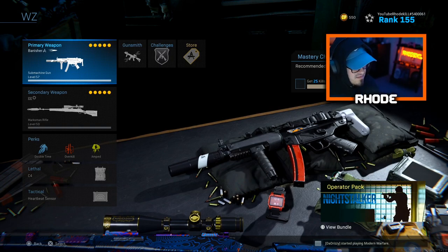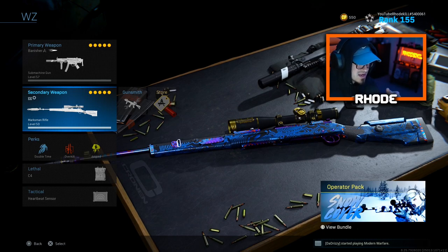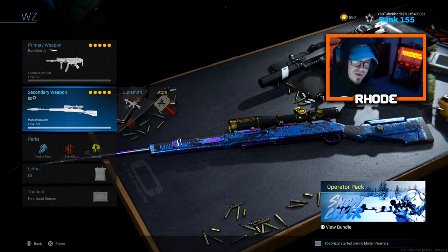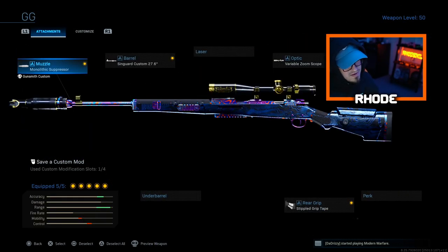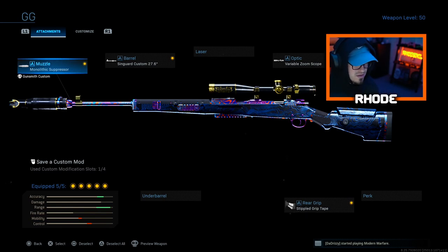My main Warzone setup pairs the MP5 with the Kar98k — I love this for duos and trios. For quads it's not always powerful enough and you get a lot of hit markers, but it is a one-shot to the head at certain distances. Setup: monolithic suppressor, Singuard Custom 27.6 barrel, variable zoom scope, F-TAC Sport Comb stock, and stippled grip tape. I fell in love with it — it's great for medium to long range and you feel the mobility. It takes a little getting used to since it's not always a one-shot, but once you figure it out you'll love it because it's very accurate.